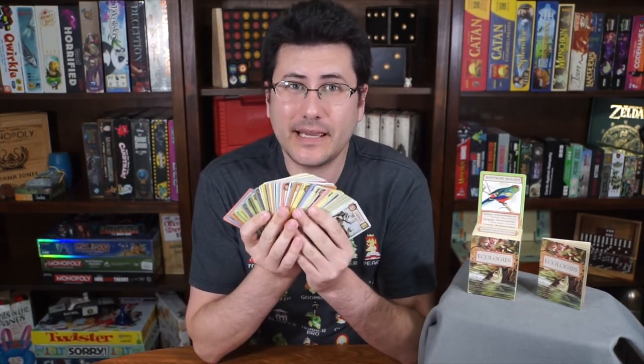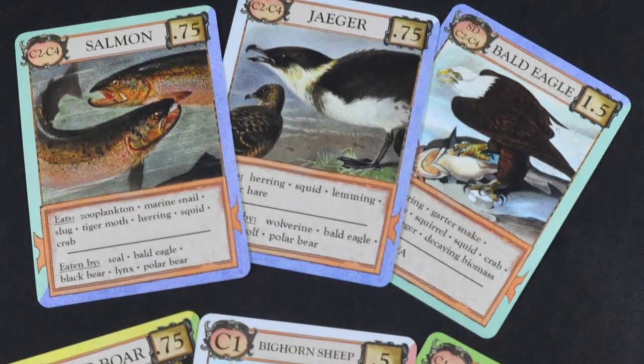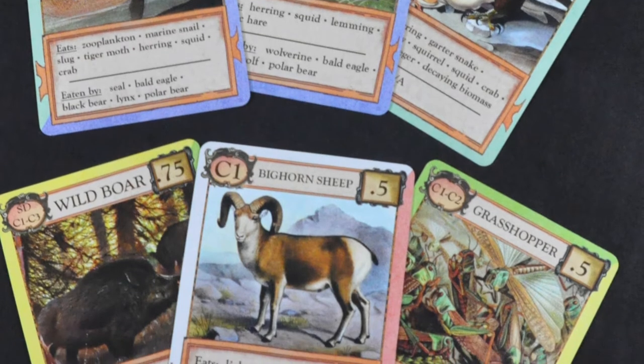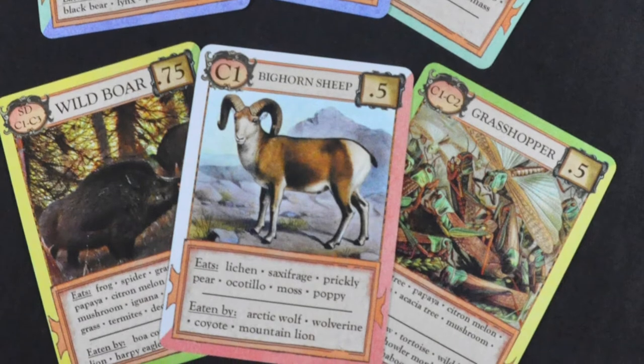The components for Ecologies are simple to go over — they're just a bunch of cards. The base game comes with 108 beautifully illustrated cards that display information in the same art style used in the illustration. Now at first glance, the decimal points displayed may seem intimidating, especially for younger or more casual players. But fear not, they're in quarters, so as long as you think of it that way, you won't have to worry too much about the math.